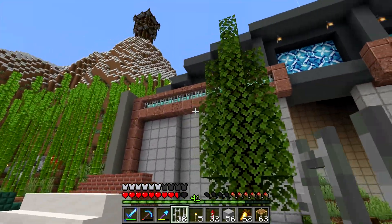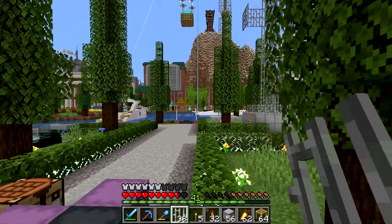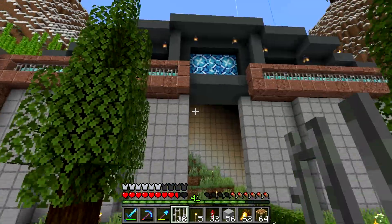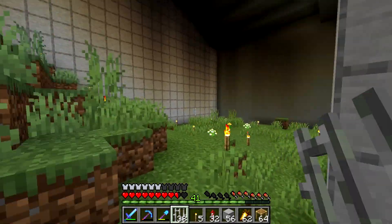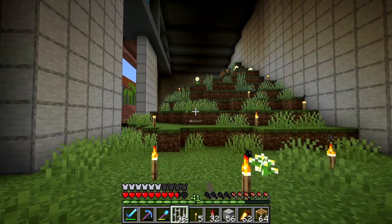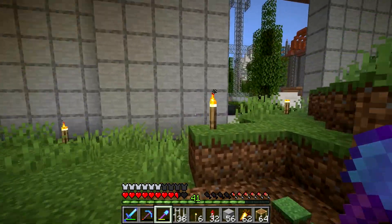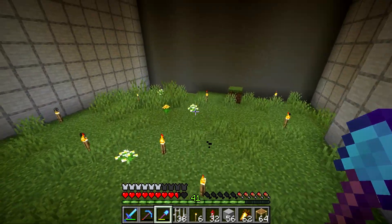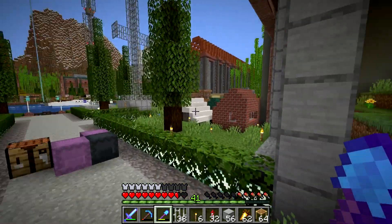We need to add the carpet up there — that's going to be a big task. We've got a wool farm over there, and the lights are on so I need to add more shears, but that should give us all the wool we need to make all the carpets for the roof. On the inside, I haven't done anything yet, so we need to clear out all this dirt. I'm probably going to use gray concrete powder for the floor — that's usually a nice color.